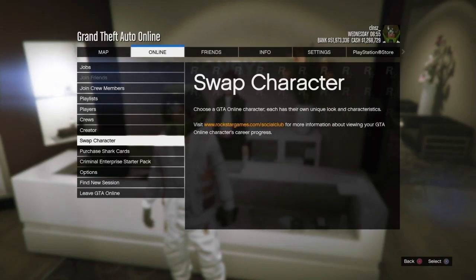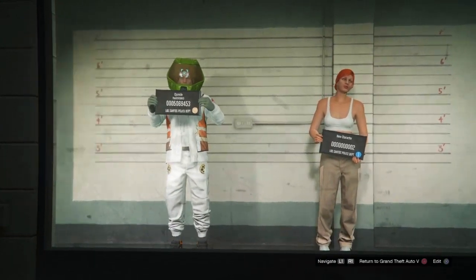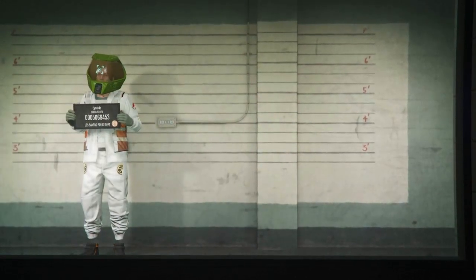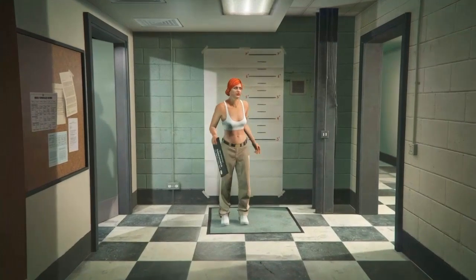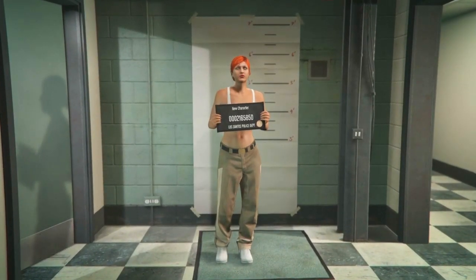Once you're at the Swap Character screen, your main character has to be male and on the first slot for this glitch to work. From here, you want to create a female character. If you already have a female character, simply delete that female character and create a new one — that's what I'm about to do right now.